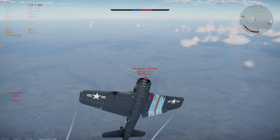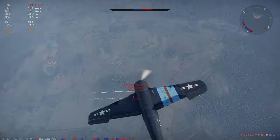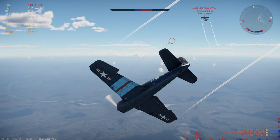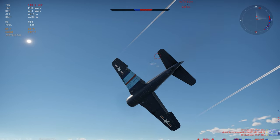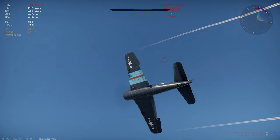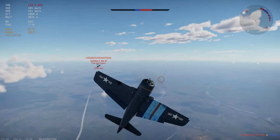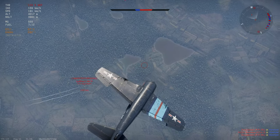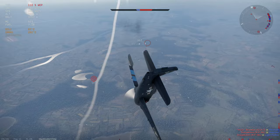We're going to use the vertical. We're going to watch him — watch where he's pointing his nose. He's going to try to roll into us. We're just going to stay under his nose. He's stalling out here. And we're just going to take it back up, roll back into him here. That's it. That's cash money.